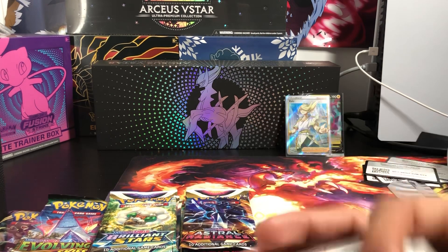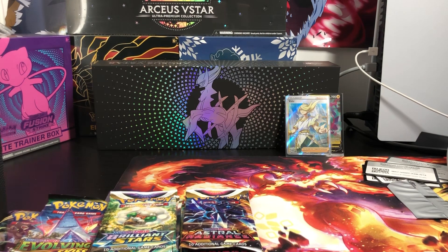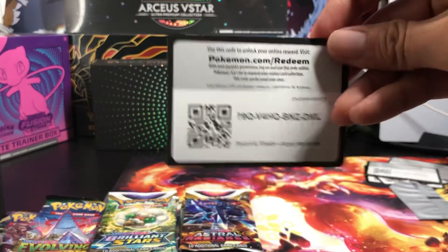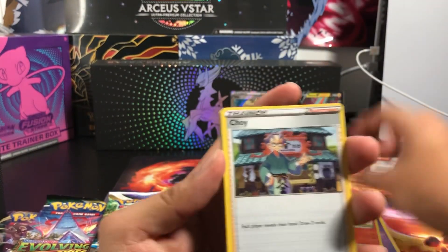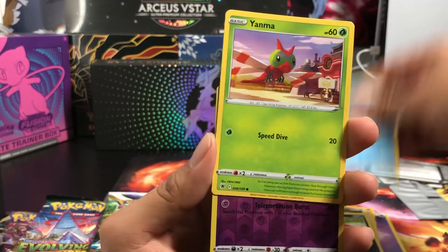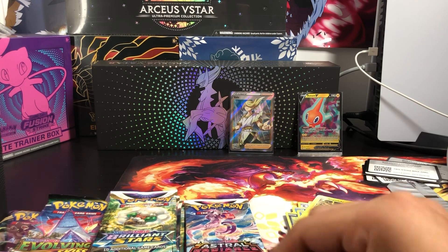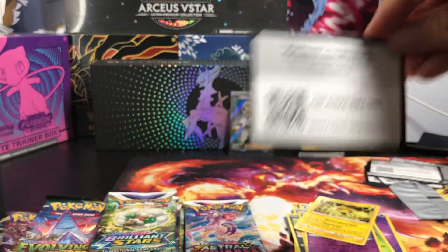Now we're jumping to Astro Radiant. We got the Psychic Energy, Crobat, Yanma, Cloyster, and then Regieleki — not Holo, just a Regular Rare. It's Regieleki, man.